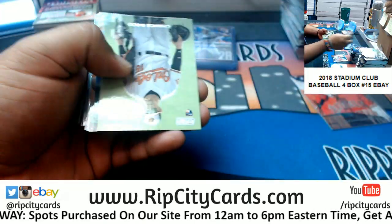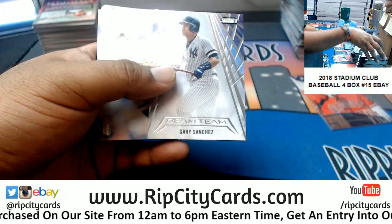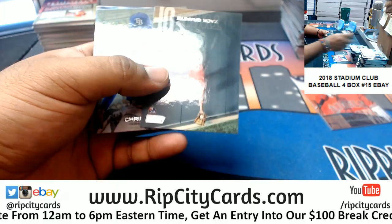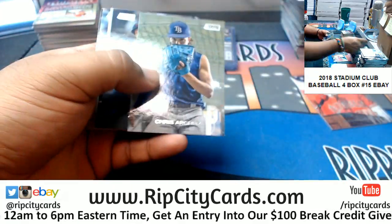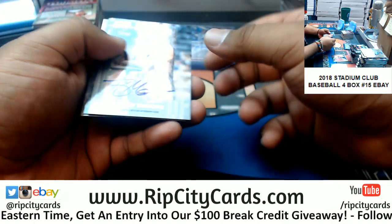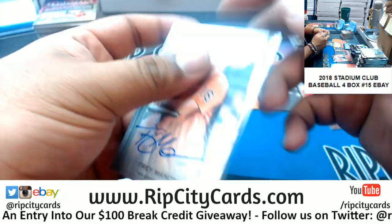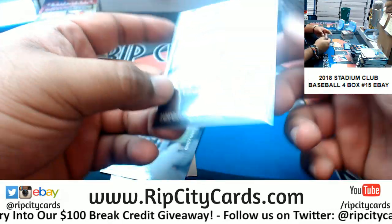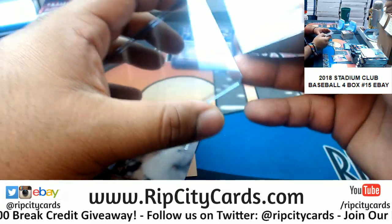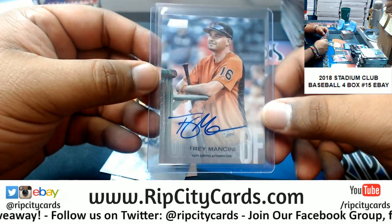Alex Mejia Cardinals rookie, Chancisco Orioles rookie, Gary Sanchez insert for the Yankees, Granite Twins rookie, a Mike Piazza red for the Dodgers, Trey Mancini autograph for the Orioles. Is that a variation? I think it might be — code 68. I think that's a variation. He's in his warm-ups, so I do think that is a variation. Trey Mancini, Orioles.